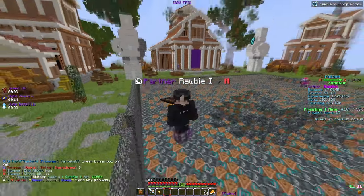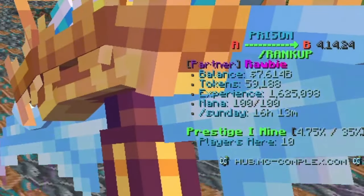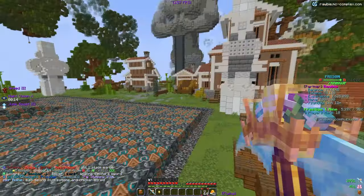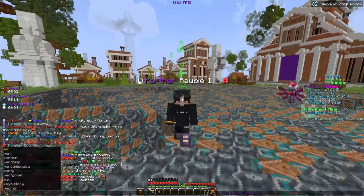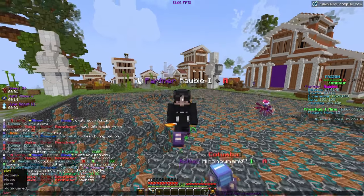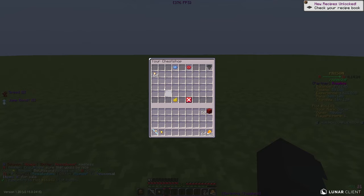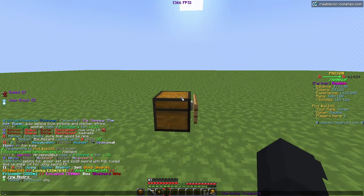A lot has actually changed. If you take a look at my balance, we have 7.6 billion dollars. We got a new pickaxe skin and an upgraded pickaxe — it's looking pretty good. There are a lot of other things I want to update you guys on. First, let's go to slash plot and check out this plot right here. I have the gold shard shop open, which has been open for a while — I took all the gold shards out of it.